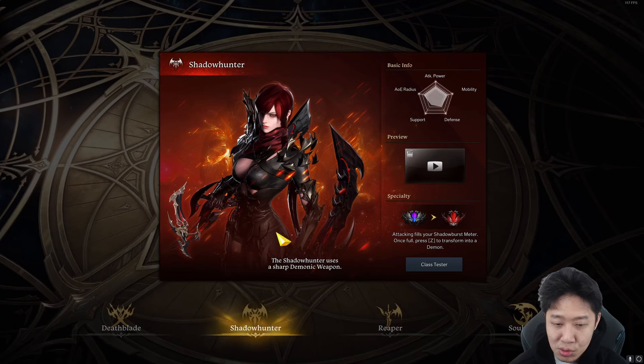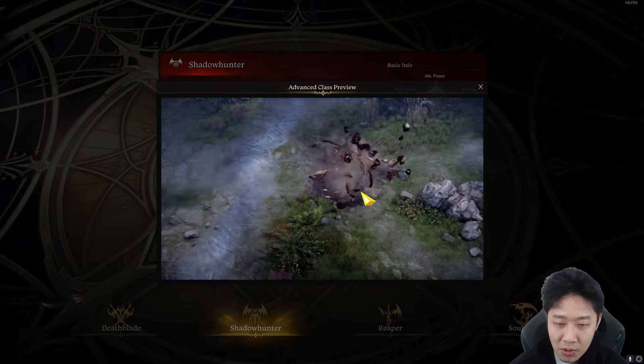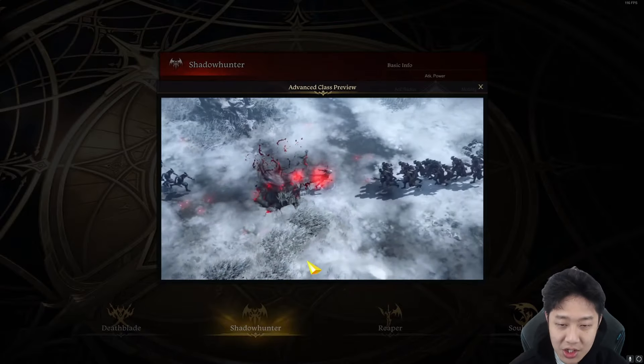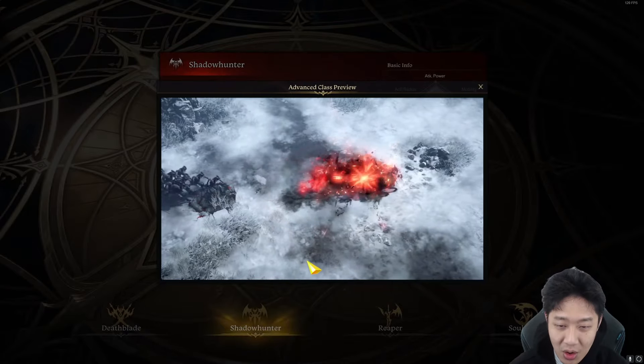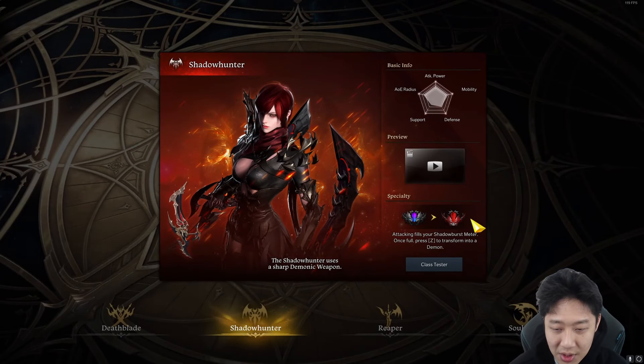Shadowhunter - this class uses a sharp demonic weapon, very strong attack power, doesn't provide much support. I'm okay with that. Let's watch the video. Some normal moves. Where's the demonic powers? Oh my gosh - and then it can turn into a demon? Ain't no way. We're going to go with this class because I really want to be able to turn into a demon.